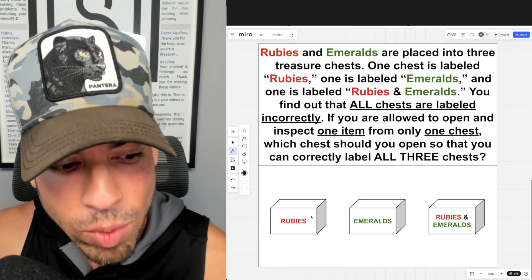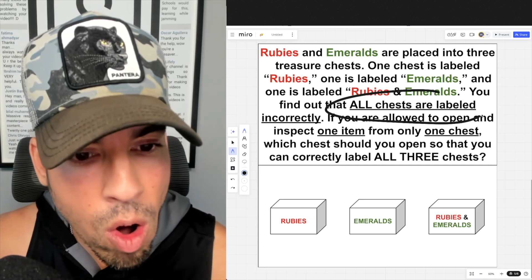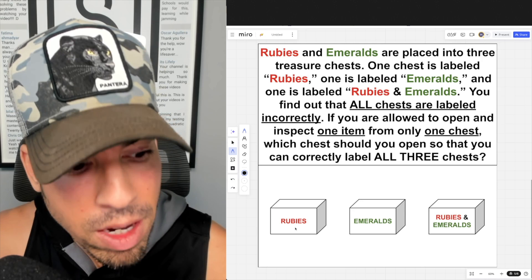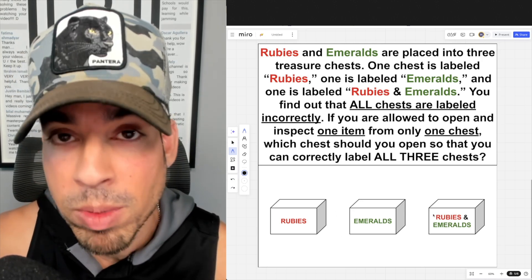The key to answering this question is understanding that all chests are labeled incorrectly — meaning the 'rubies' chest cannot contain rubies, the 'emeralds' chest cannot contain emeralds, and the 'rubies and emeralds' chest cannot contain rubies and emeralds.